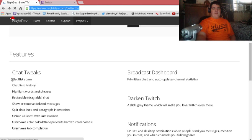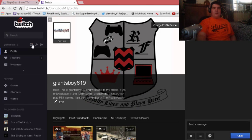All you're going to do is click on either Chrome or another browser. Here are some of the features: Blacklist Spam, Chatfield History, and all that other stuff I'll show you as we get into that. Once you install it all, you're going to get this little button on your Twitch TV page once you log in.